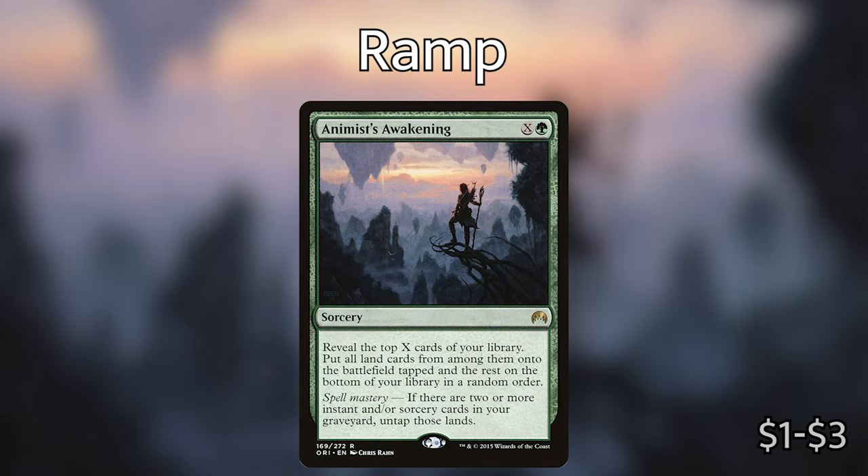Probably the best ramp card in the deck is Animist's Awakening — our first X spell. It's green and X, a sorcery: reveal the top X cards of your library, put all land cards from among them onto the battlefield tapped and the rest on the bottom of your library in any order. With spell mastery, if there are two or more instant and/or sorcery cards in your graveyard, untap those lands. So as soon as we have Zaxara out, we're already ramping — if we have five lands and Zaxara, we can go for six, get a 6/6 Hydra, look at the top six cards and put all lands onto the battlefield. That's awesome.